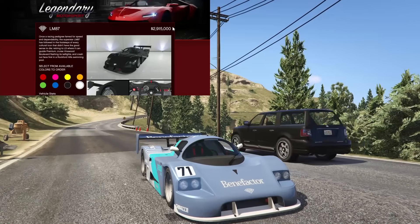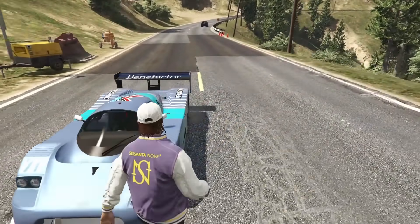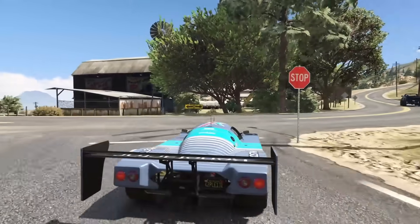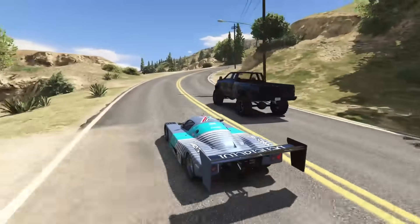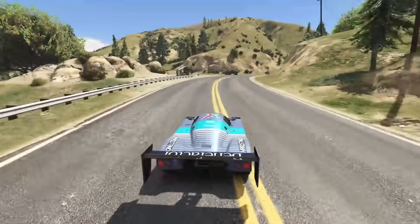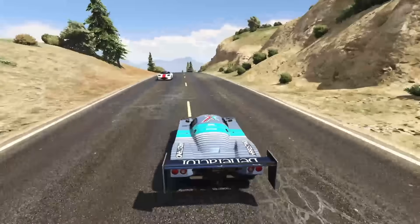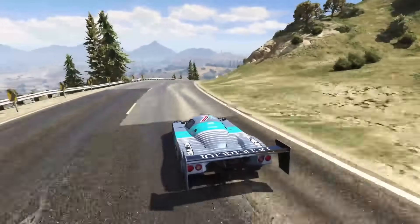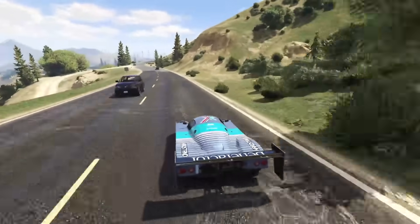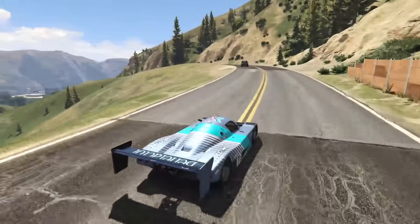On to the number one best handling car in Grand Theft Auto Online — we have the Benefactor LM87. This was added with the Criminal Enterprises DLC last summer and it is absolutely phenomenal. It goes for $2.9 million which is extremely steep, but it's worth every penny. The downforce that this car has feels like the downforce of the Emerus and the Wagner combined, plus a little bit more — that's how this car feels when you're racing it around. On top of this it also has a speed glitch on PC where your screen starts vibrating a little bit and the LM87 will just absolutely take off, related to the FPS you get. This doesn't work on console — it's only on PC — but it is very interesting.